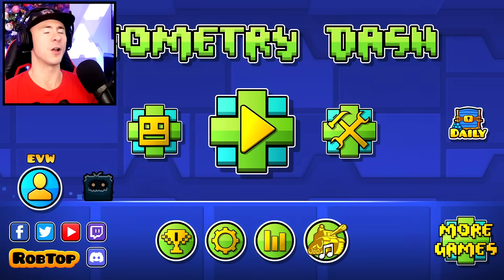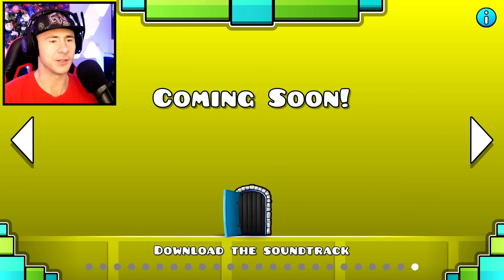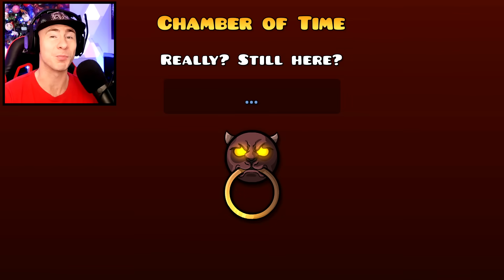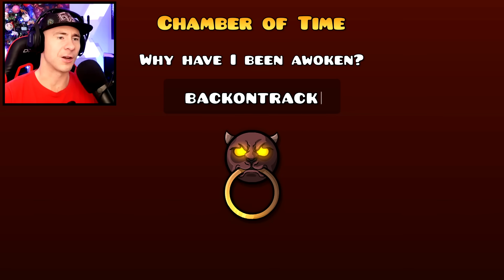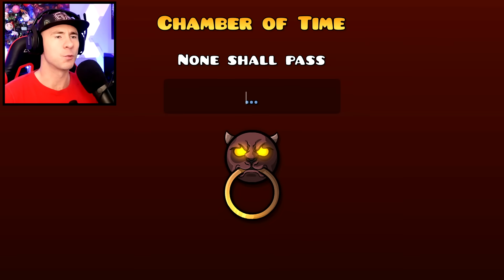The next vault is the Chamber of Time, accessed from the RobTop levels page on the very last page — the Coming Soon page — where you click the lock. The hint is 'Legend tells of a level so hard no one can beat it.' The code is 'Back On Track' and you get the 'Gatekeeper's Enigma' icon.